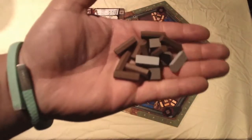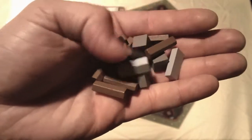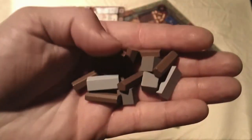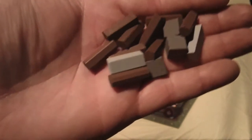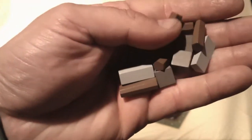We talked a little about resources earlier — here's what they look like. We gather these with workers to build things throughout the city. We have logs, stone, and steel. The logs are brown obviously, and the steel is a cool glittery painted color. Those are the resources you'll be collecting.